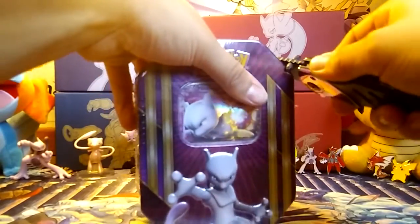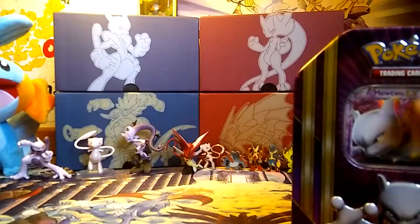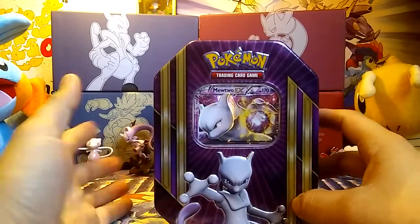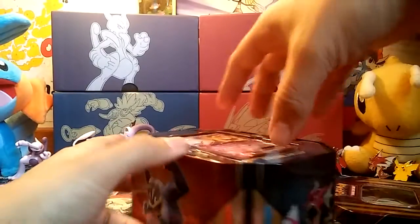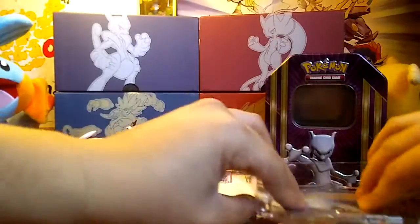Let's go ahead and crack right into this Mewtwo tin. I personally love the artwork they did on these tins — they're really unique. The whole 'world champions' theme really stands out. As you guys can see, it really does look like a champion's design — it really stands out. On the side here you can see Machamp and then we have Shiny Gyarados, who looks more like the Hungry Hungry Caterpillar to me. We're going to set the EX promo aside. I always save the promo codes for giveaways, so save that for the future.